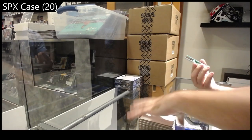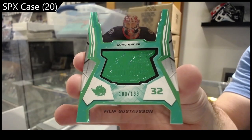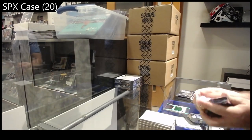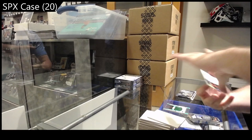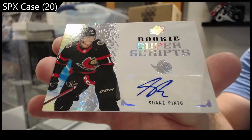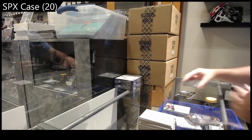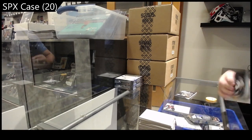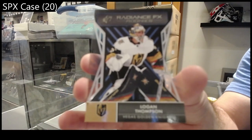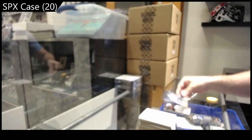We've got a Finite to 199 of Gustafsson for the Senators. There's going to be a lot of varying colors of the Finite, which I don't mind at all. Super Scripts Rookie Pinto for Ottawa — Super Scripts Ottawa. We've got a Radiance of Logan Thompson for Vegas. Logan Thompson.